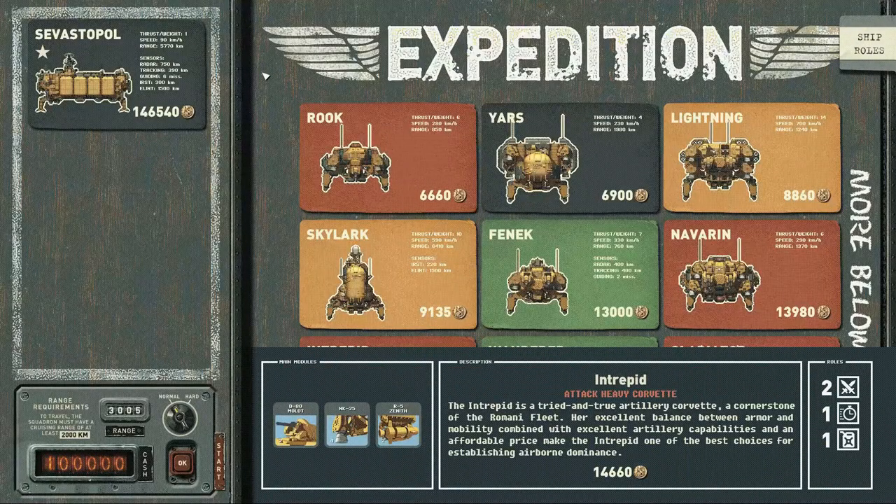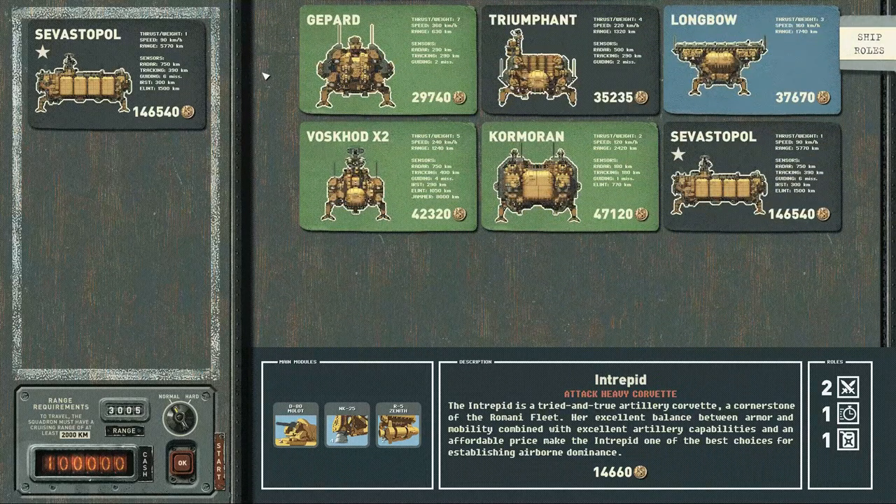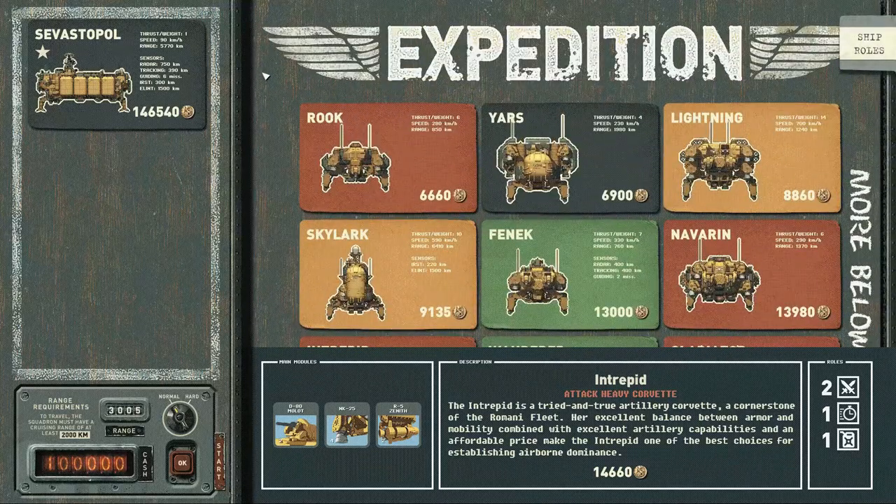When you start a new game, after completing the initial introduction — which you only have to do the first time you play the campaign — you're going to be met with this screen. This is the first place where it can be a little overwhelming for new players because you have all these different ships to choose from and it's not clear which ones you should be selecting. There's no one correct loadout, but there are a couple of things I want to make clear.